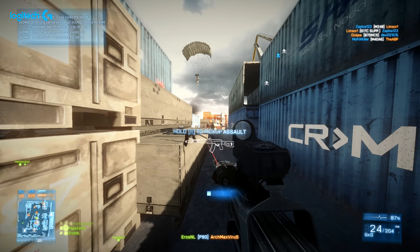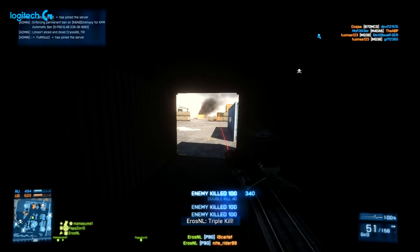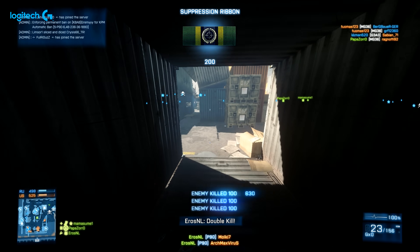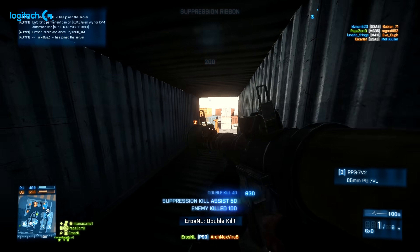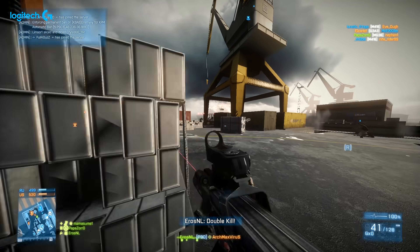And saving the best till last, we're moving away from the sniper rifle and the scout class and moving towards the P90 — one of the best weapons in Battlefield 3. The hip fire on this gun is so intense. He fires the RPG into a couple of players there — unfortunately not getting the kill — but the P90 does the work.